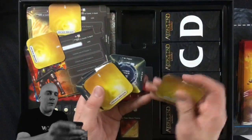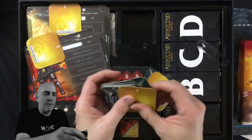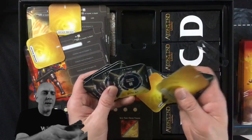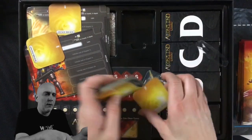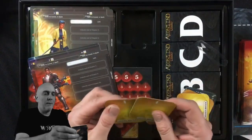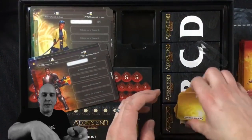These are gates — and these are more solid than the ones in the base set. Much more solid. Very nice. If you haven't played Eon's End, you should pick up a copy. Maybe start here. It's a really good deck builder.